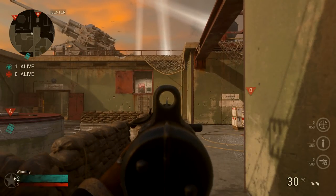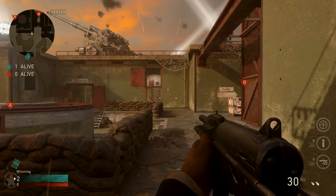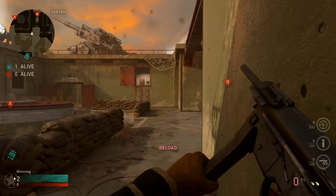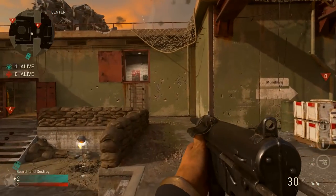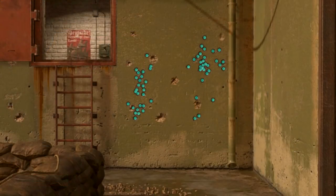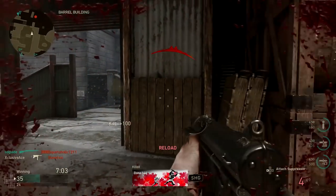Moving on to idle sway — as you can see here there is a decent amount of idle sway with the Grease Gun. It's very noticeable and it will affect your shots at longer ranges. The recoil is very weird: it doesn't kick straight up like some other SMGs, it stays relatively contained, but it bounces around really unpredictably. You never know if it's going to go left or right, or kick up strong or stay within a small area. Sometimes it feels laser accurate, and other times it feels like it has a mind of its own.